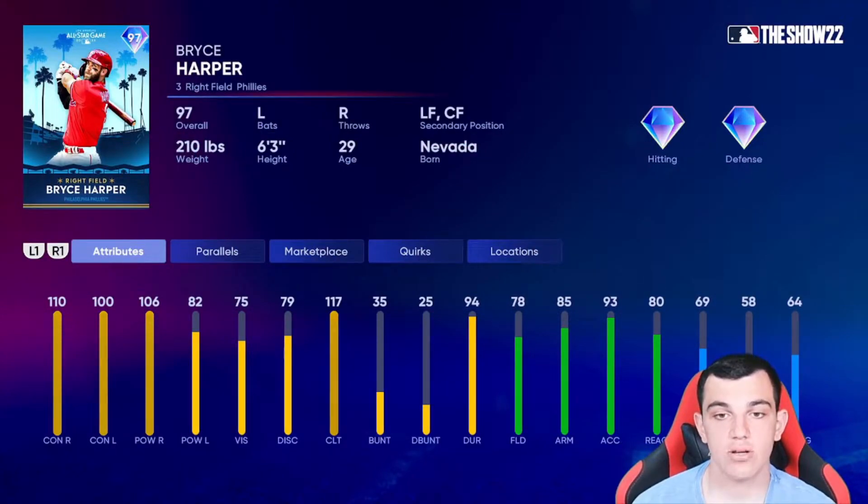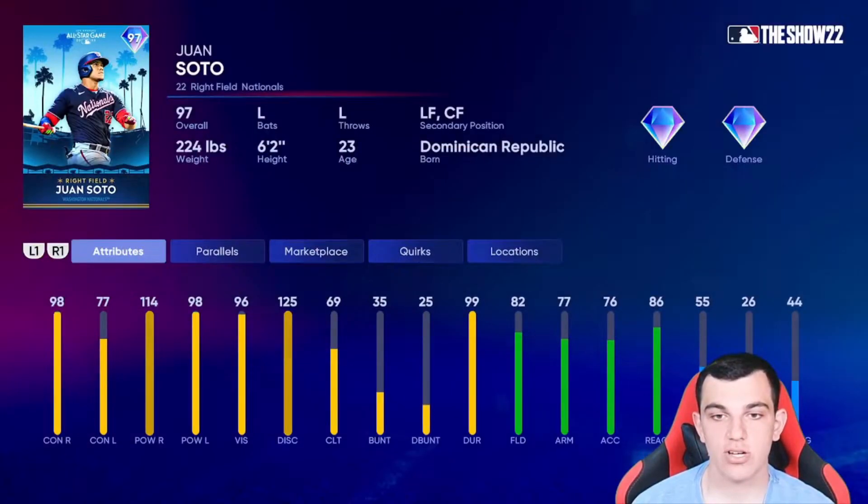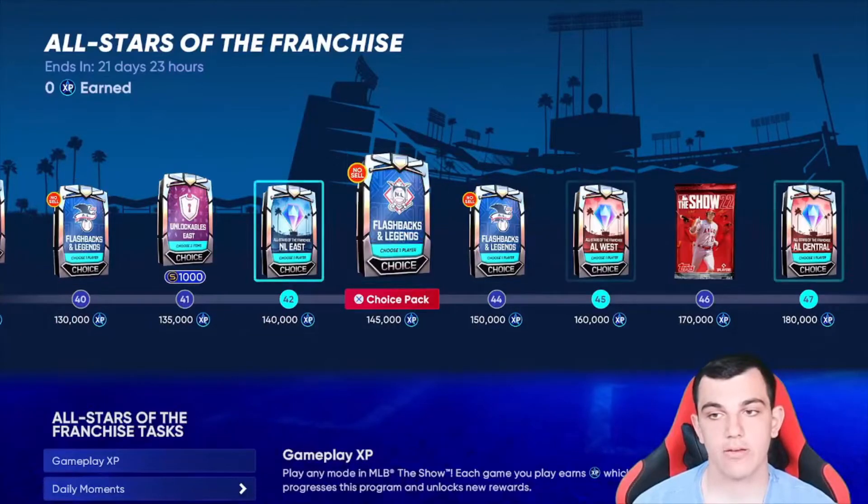Bryce Harper — 110, 100 contact, 106, 82 power. Solid defense, not terrible. He has nice speed. And then Juan Soto — 98, 77 contact, 114, 98 power with gold defense. Overall, pretty solid card.